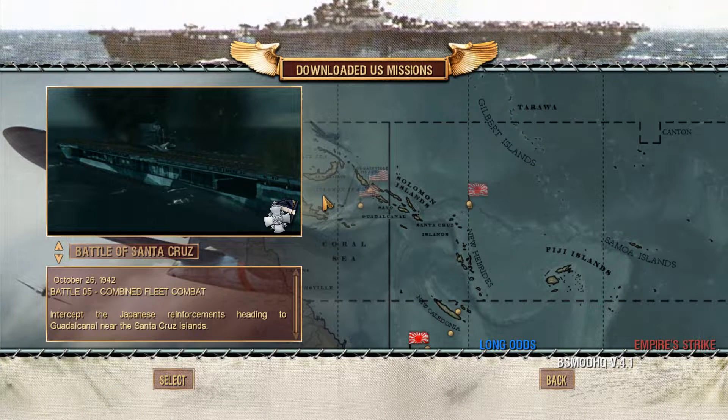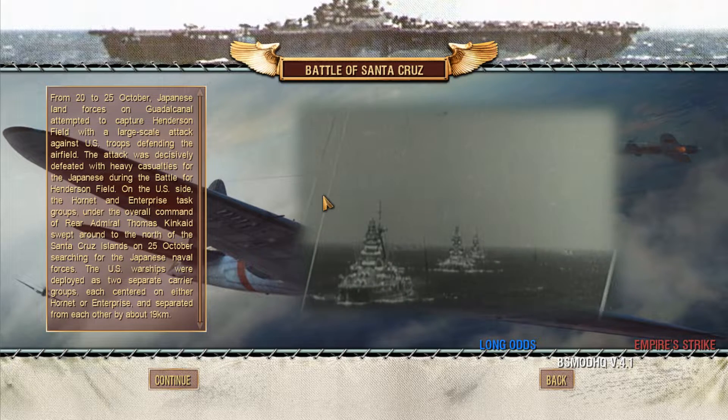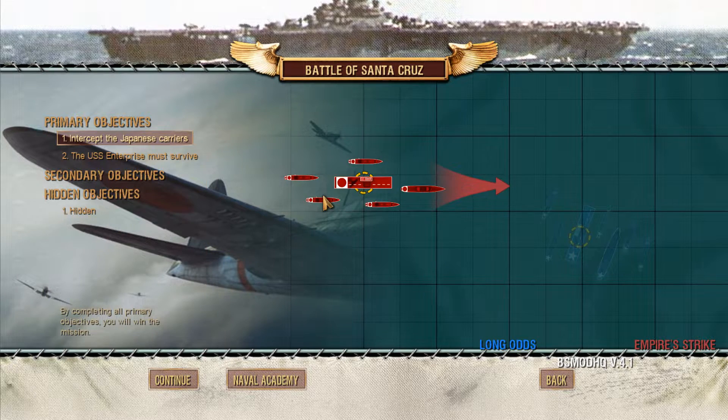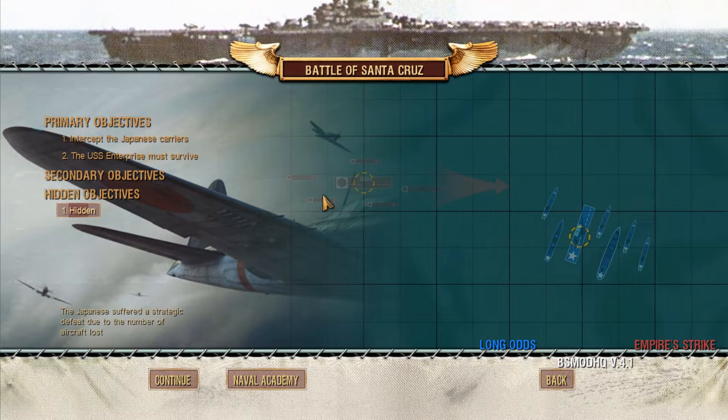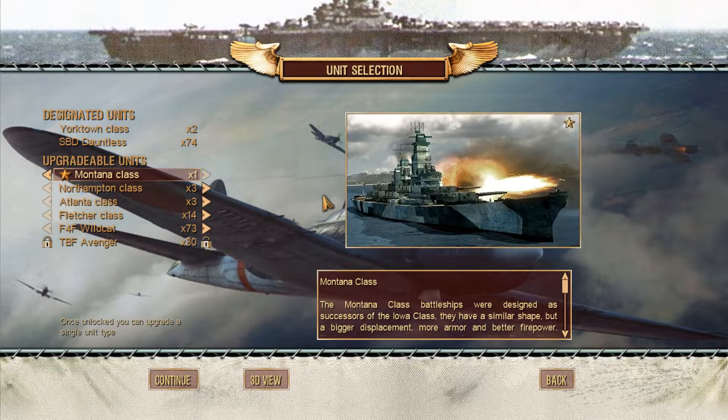Hello everybody and welcome back to another episode of Battle Station Pacific. We're doing the Long Arms mission pack and we're going to be doing the Battle of Santa Cruz. This is one of the first missions that were also scripted, so this is going to be very interesting.